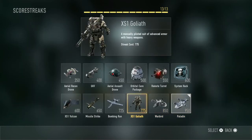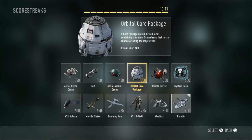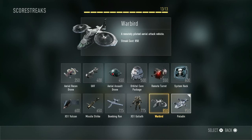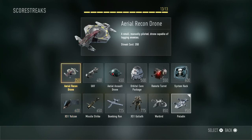Taking a look at scorestreaks — you can now customise them with attachments, which is a huge improvement. We have the Aerial Recon Drone, the UAV, the Aerial Assault Drone, the Orbital Care Package, the Remote Turret, the System Hack, the Paladin, the Warbird, the XS-1 Goliath, the Bombing Run, the Missile Strike and the XS-1 Vulcan.